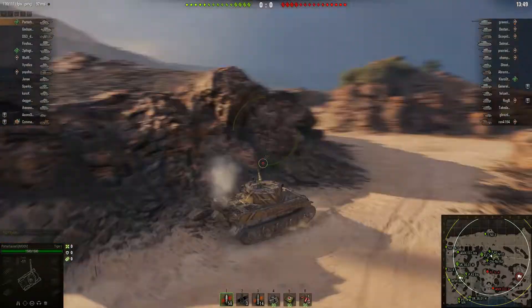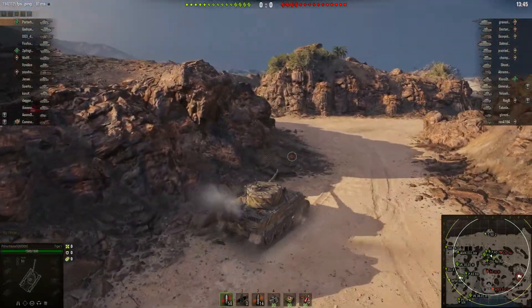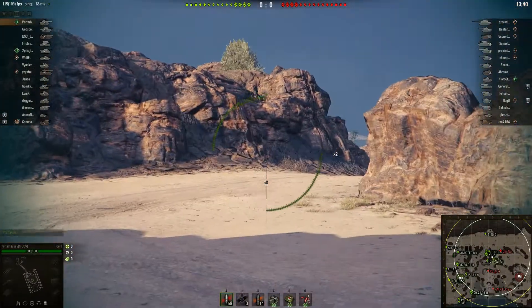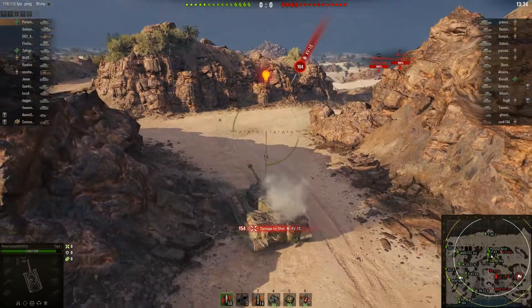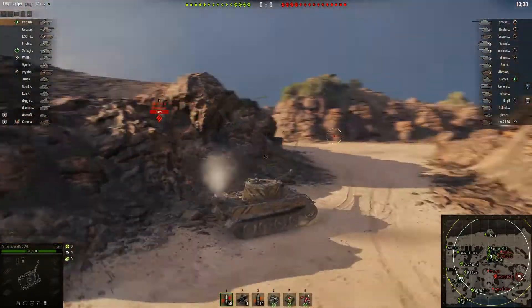I was being careful because I expected enemy tanks right there. The only thing I saw off the bat was this Chi Nu, and I thought I was going to go take a poke at him. I start rounding this corner and immediately two tanks pop up — one of them, the KV-1S, takes a chunk out of me. That's what I was talking about — being careful.